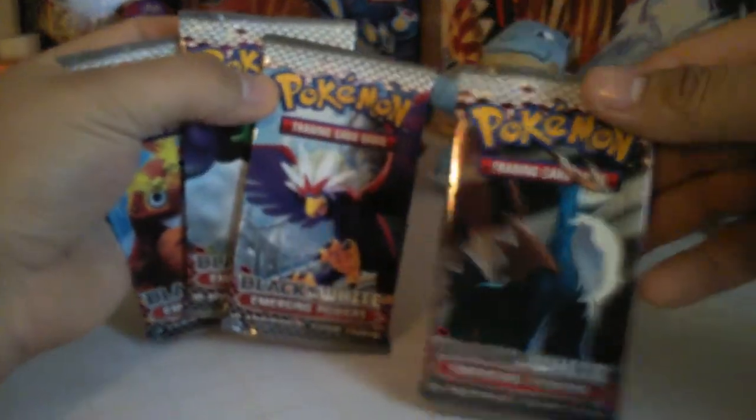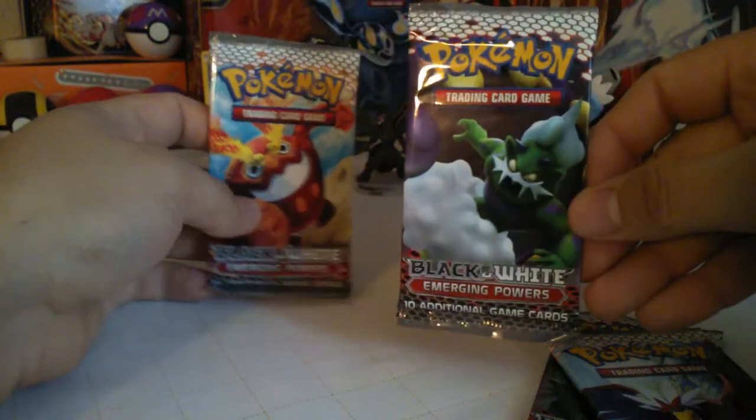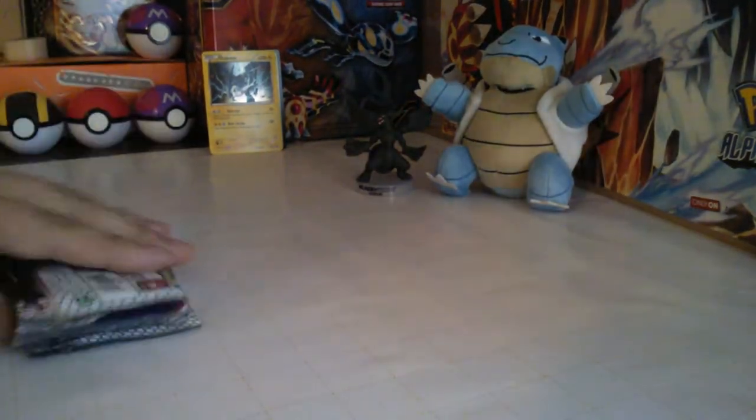We have Cobalion, the Bird, the Weather Genie — whatever it's called — and Pac-Man's Evil Twin. I forgot their names.